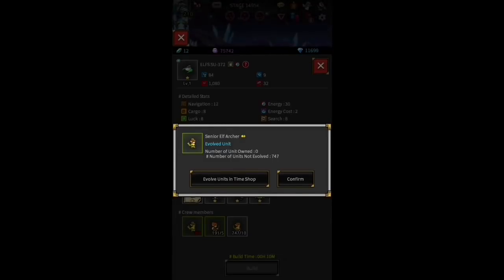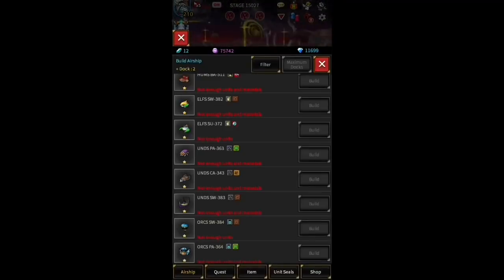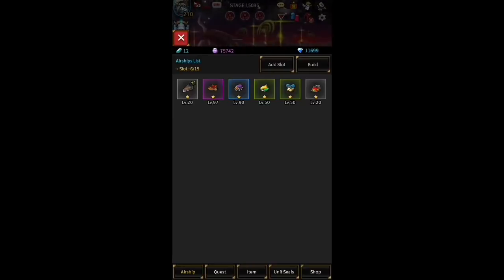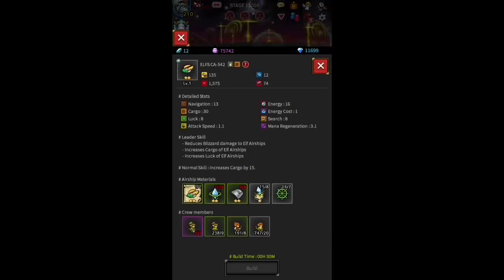For the most part everything is done for you except for building the whole thing. When you first start off you are given the blueprints for four different airships along with all the materials you need except for one thing: the unit. Once you get the unit, you evolve it, then bam, you build it and it's gonna take 10 minutes. There is no reason to waste gems to quicken that — just wait 10 minutes, it's not a big deal.